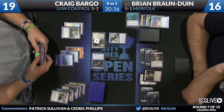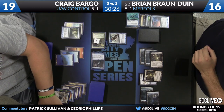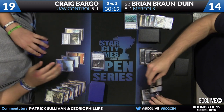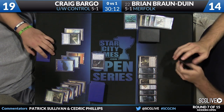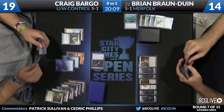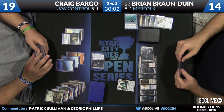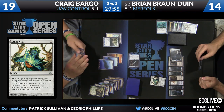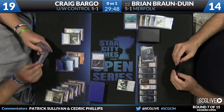Looks like Master of Waves is going to block — this is a way of hedging against another Restoration Angel, you get to see it right away. Master of Waves will trade with Kitchen Finks, Snapcaster Angel will come across, and Bargo will pass the turn back. Vial going up to three — BBD draws a copy of Aether Vial. A little late. It looks like BBD is drawing quite a few lands here, which makes the Paths to Exile that Bargo cast earlier much better for Bargo. BBD is still showing a lot of respect for Restoration Angel.